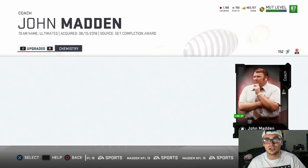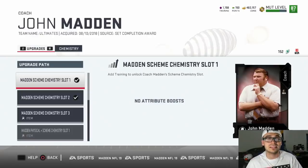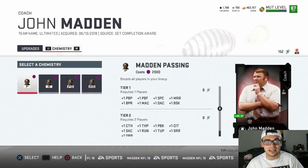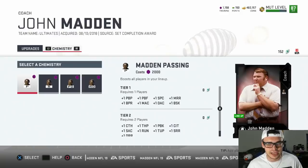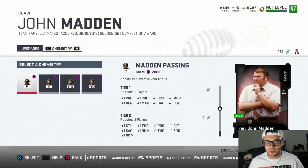There's also Madden Pass D and Madden Rush D. You can get these up to tier two right now since there are two chemistry slots available. It does cost 2,000 training points, which is a lot — about 180k coins can get you 2,000 training right now. So that is a pretty penny to pay for such significant boosts.